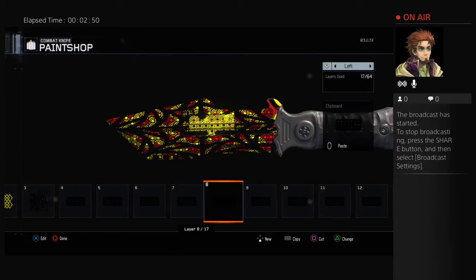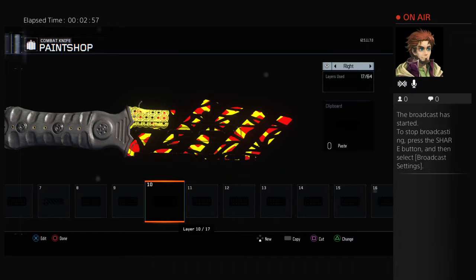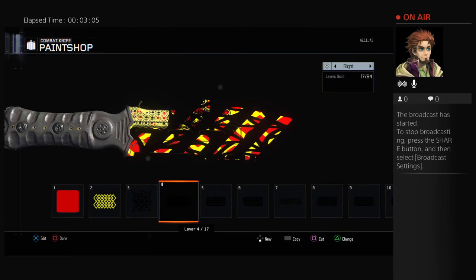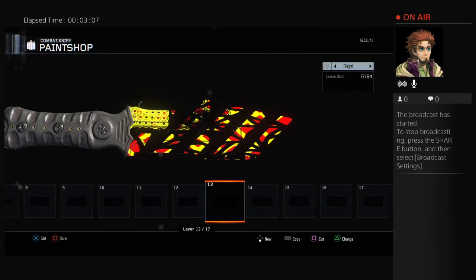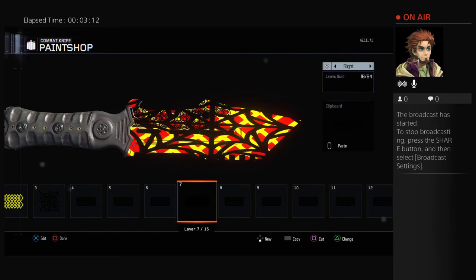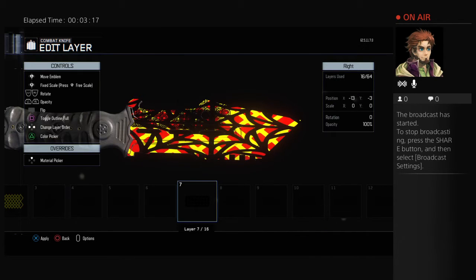Wait, how many go on this side? I went to 17. Pretty much all you need to do to design it. Oh, I forgot to take the stripe off. Grab another one of these and bring it over — same thing as the other side. It's not really that difficult.